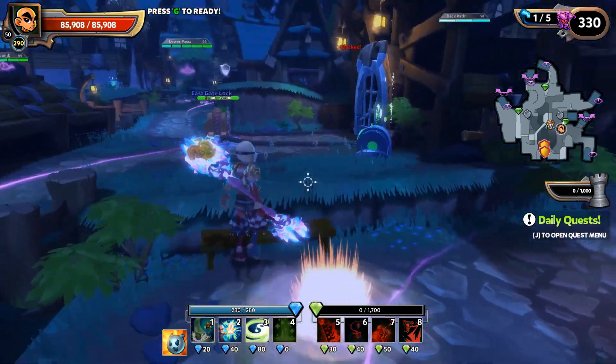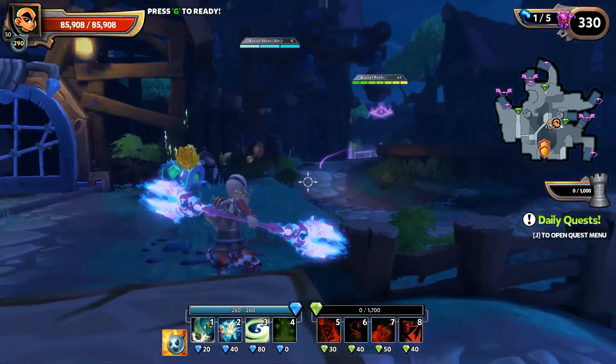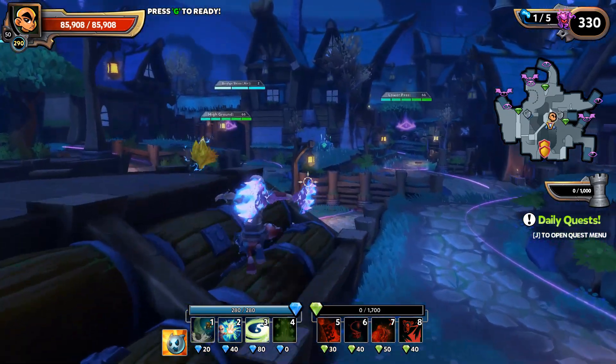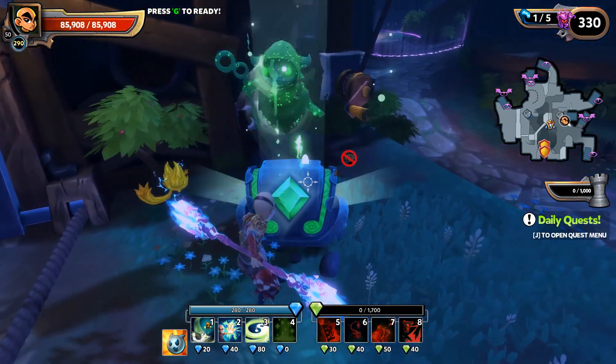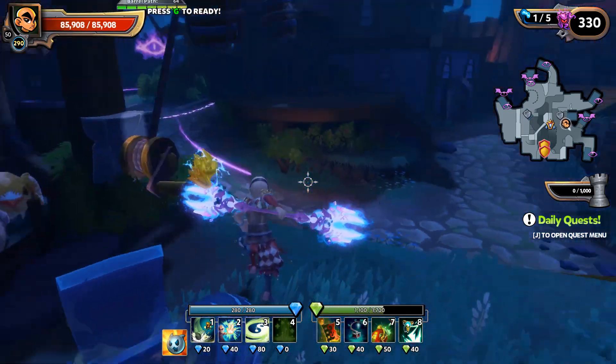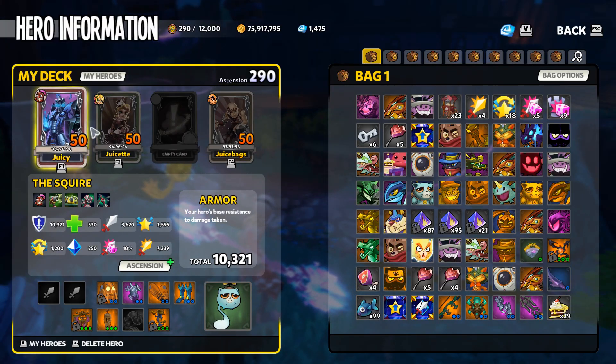What's going on everyone, Juicebags here and welcome back to some Dungeon Defenders 2 and my OG cannonball playthrough of the four Chaos 5 trials. We're going to leave the apprentice out this time — we're just going to be using the squire, huntress, and monk.